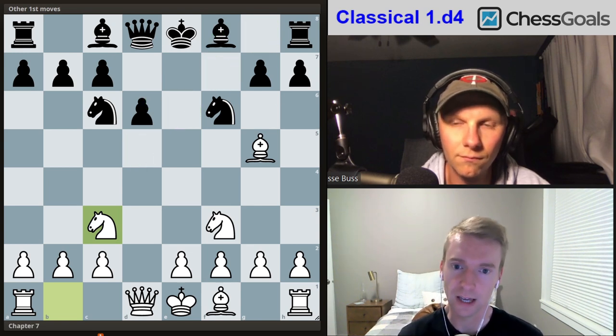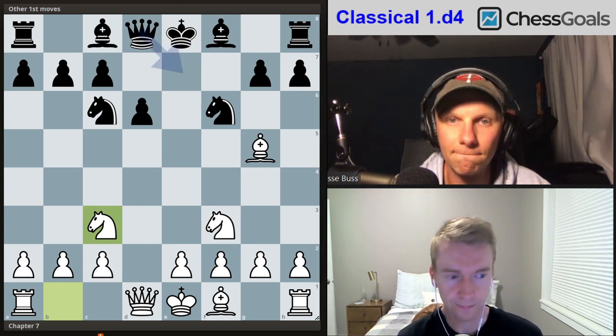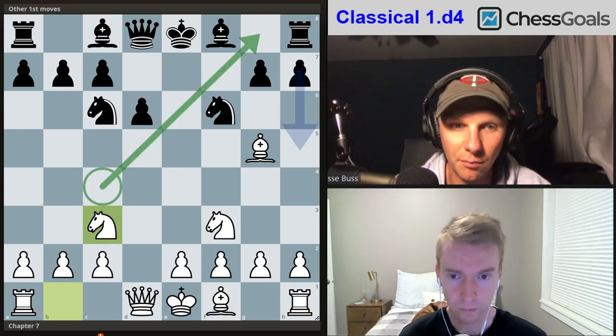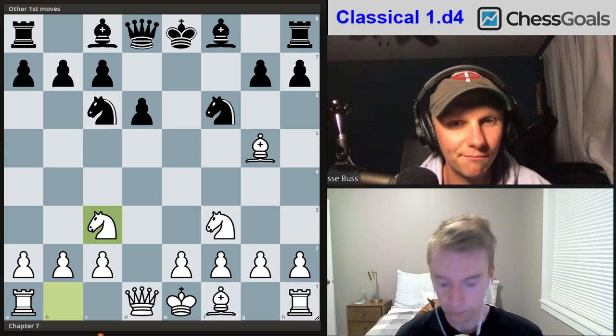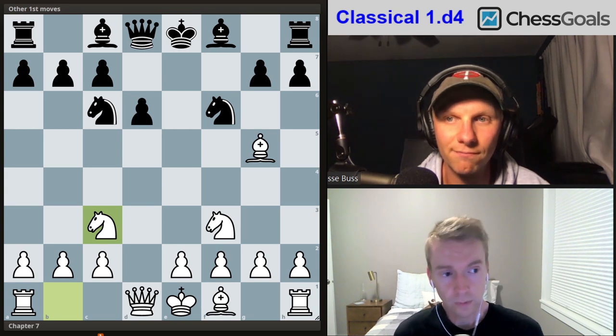Black is down a pawn, their bishop on f8 is blocked, and the diagonal is open to g8. A quick Stockfish check shows we're at a 1.7 lead for white with pretty low risk. With the bishop on c4, there's no castling for black on the kingside, and queenside castling would be strange for an England Gambit player. We're getting everything we're asking for in the opening.